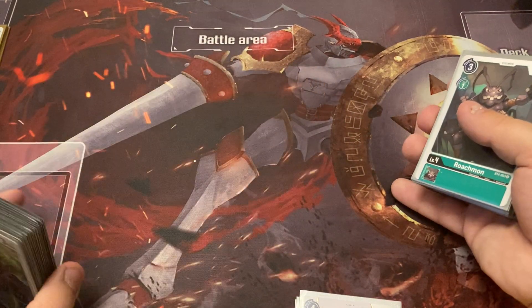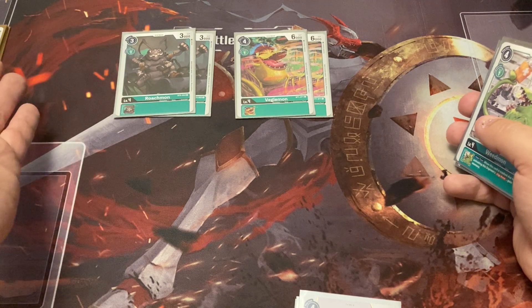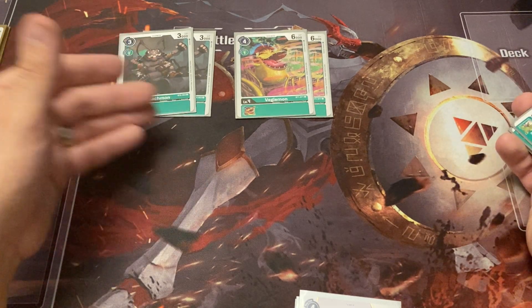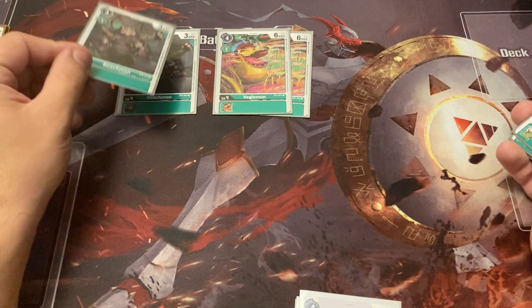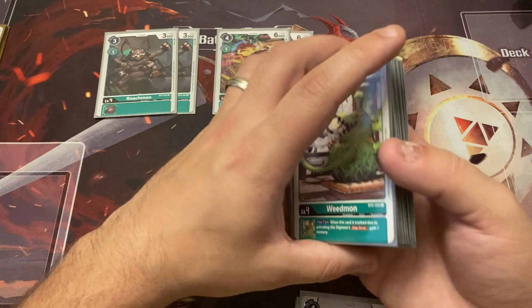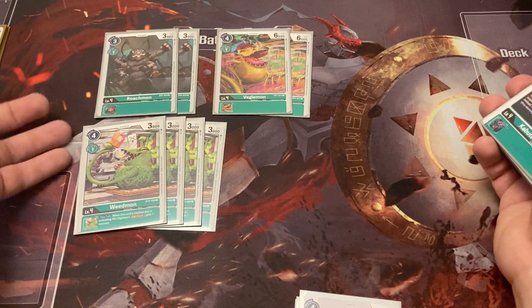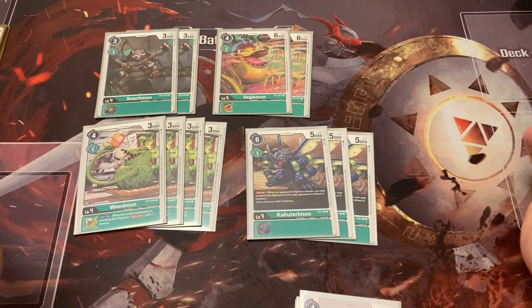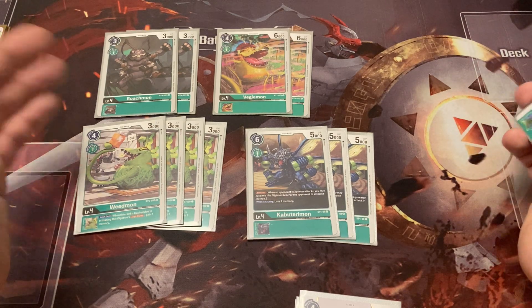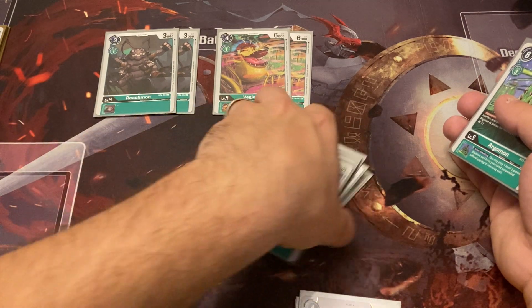For champions: two Roguemon and two Vegiemon. I could play four Vegiemon but wanted to test Roguemon for the convenience of that three-cost play at level four — they're both one-cost evolves. If Roguemon doesn't work out, I'd switch back to four Vegiemon. Then Weedmon from BT5 — amazing, gains a memory off Digiburst, one-cost digivolve. And three Kabuterimon blockers; I only play three because I also run two Cherrymon which are also blockers, so I didn't need more than four or five blockers total.